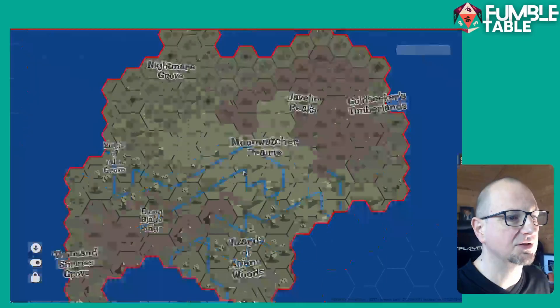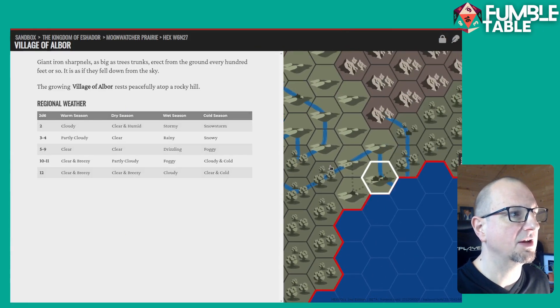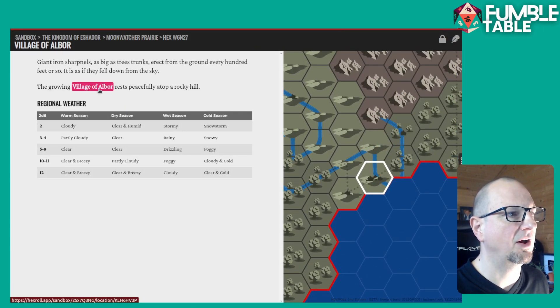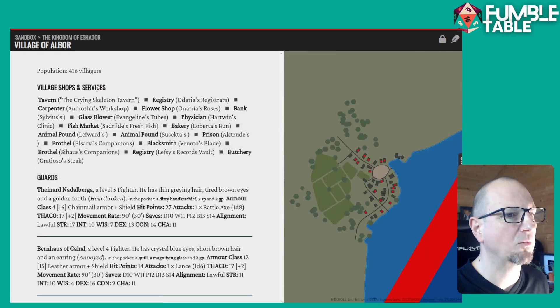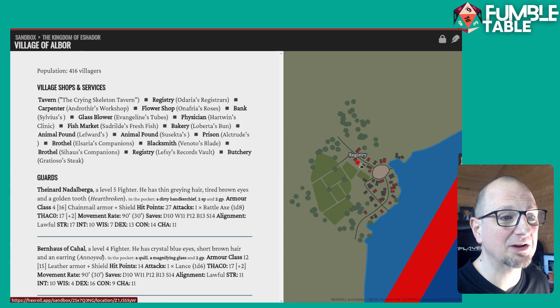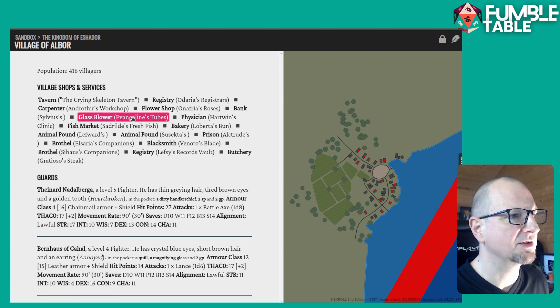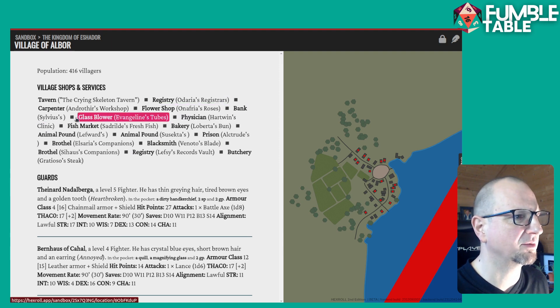Let's jump into a village here. As soon as you jump in, it gives you a name of the village, which is cool. When you jump in it gives you a map of the village, which is awesome. Every little red dot can be interacted with — it gives you all the services, breaks down the guards who's in there. There are flower shops, all that kind of stuff.